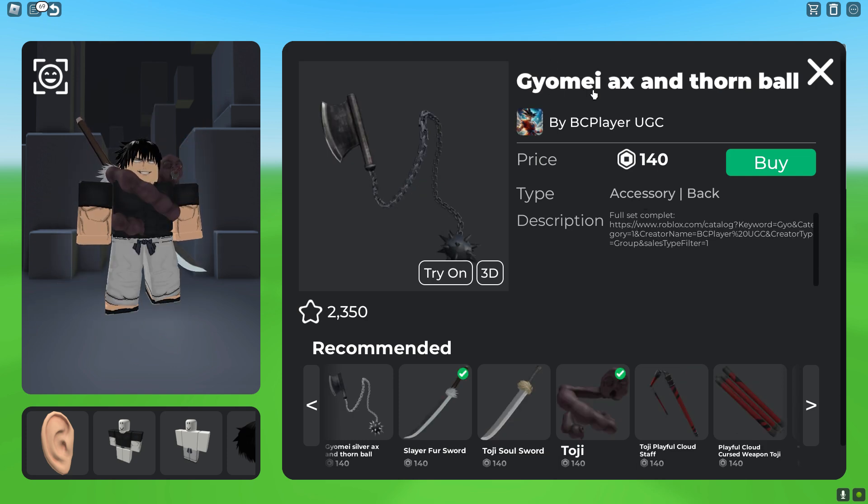After that, you guys could get this Gaio mech's axe and thorn ball, which is 140 Robux. It's a chain and ball.